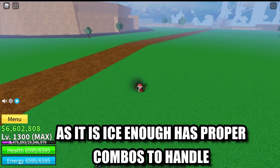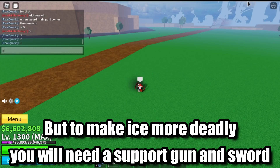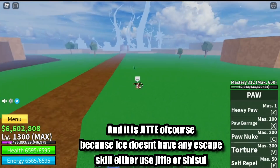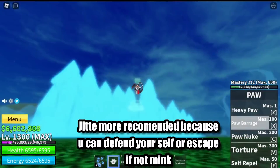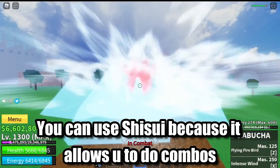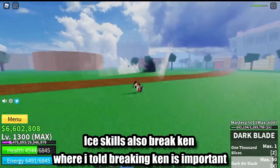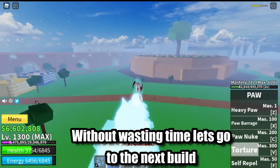Ice has proper combos to handle, but to make Ice more deadly you will need a support gun and sword — and that is Jit, of course. Because Ice doesn't have any escape skill, either use Jit or Shisu; Jit is more recommended because you can defend yourself or escape. If not, you can use Shisu because it allows you to do combos. Ice skills also break Ken, and breaking Ken is important.